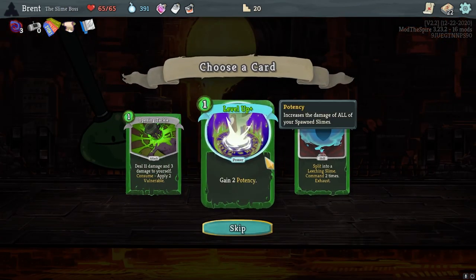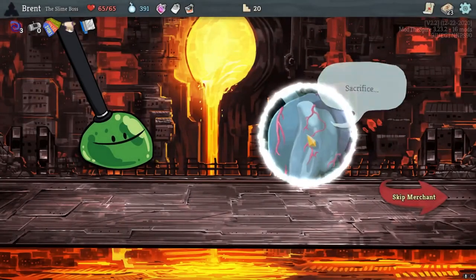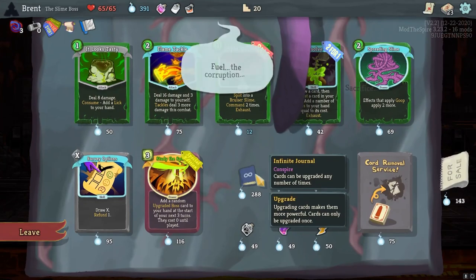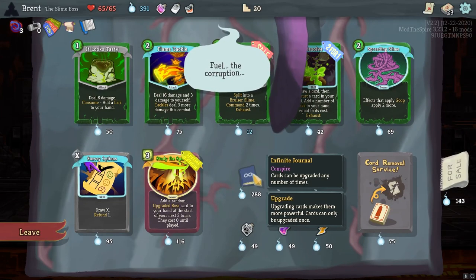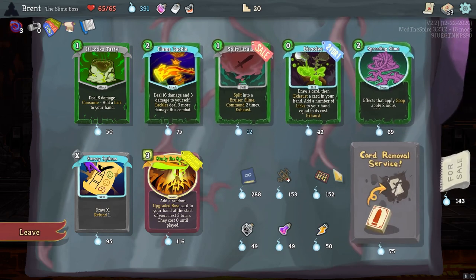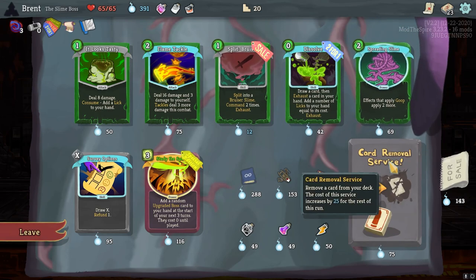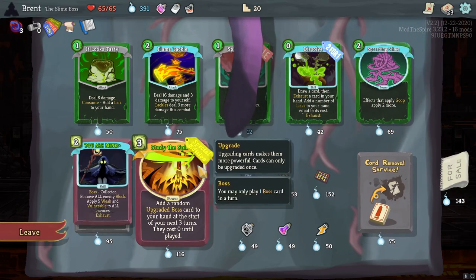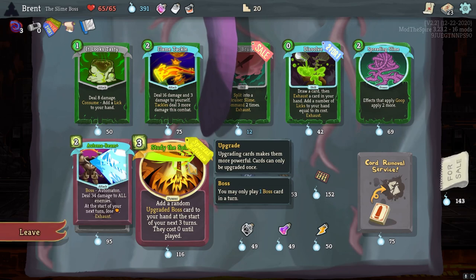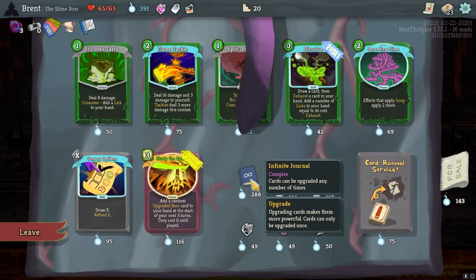Level up - damage of all spawn slimes. That's pretty good. Let's see - cards can be upgraded any number of times, I do like this. I'll think about it, I just don't know what they would start doing. This is from conspire - I don't know how it's going to interact with some of the other ones I have. I do want to do some removal too. Also study the spires is pretty dang good. Boss cards are insane.